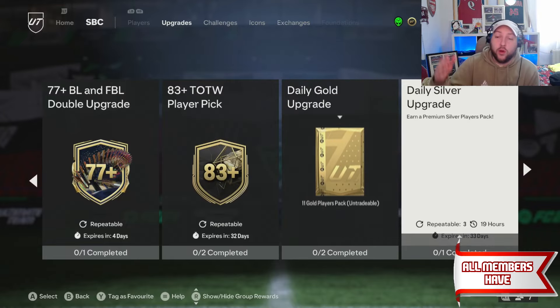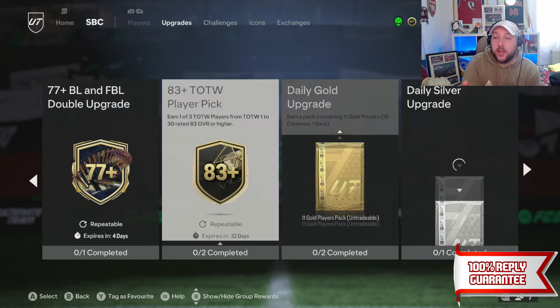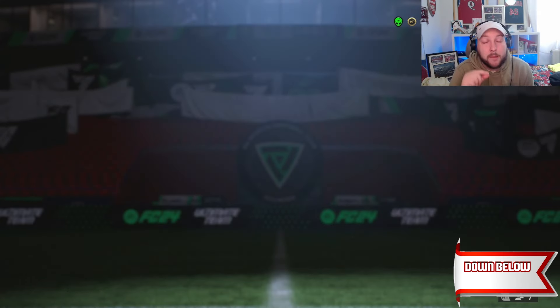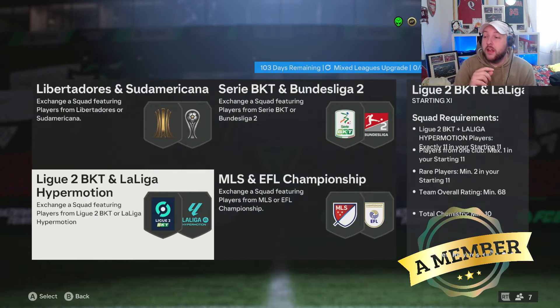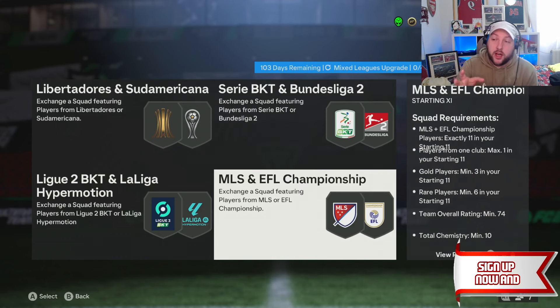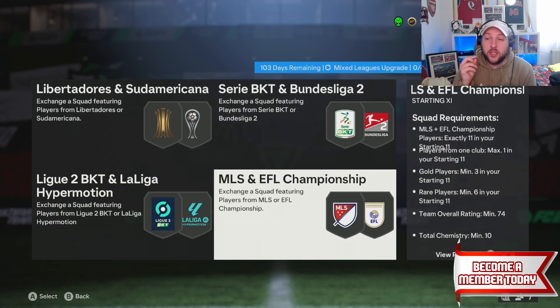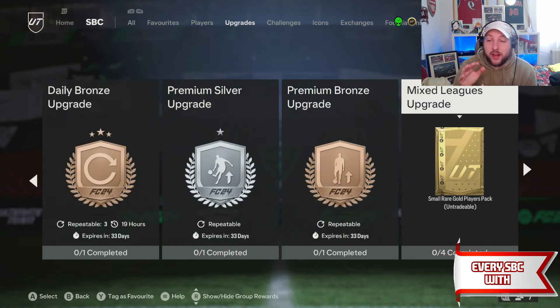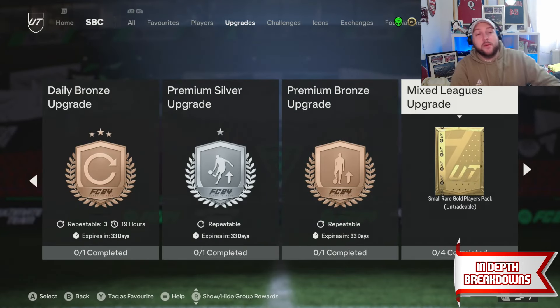To get gold rares, you need to do all your daily SBCs - very simple to do. Then grind the mixed league upgrade over and over with these three teams. You can do it with bronze cards and only need golds for the Championship section. That's going to give you so many gold packs back and six extra gold players overall. If you have any questions comment below, like and subscribe if you're new, and I'll catch you in the next one.